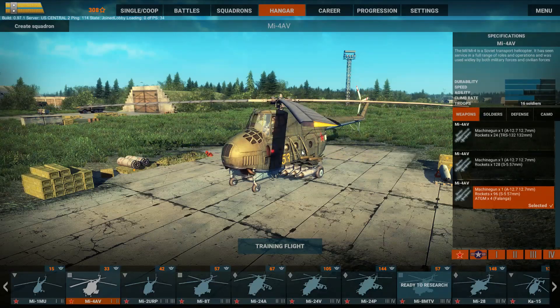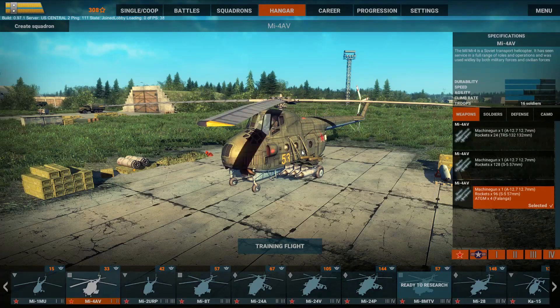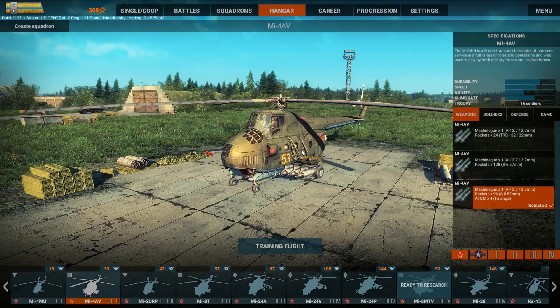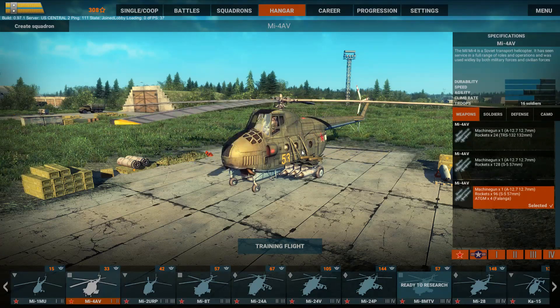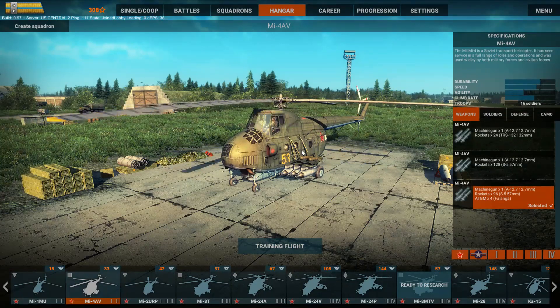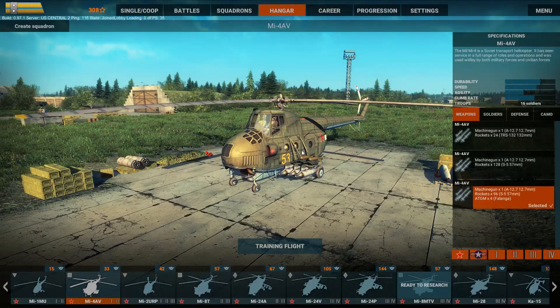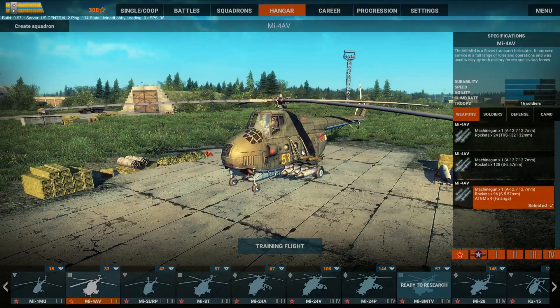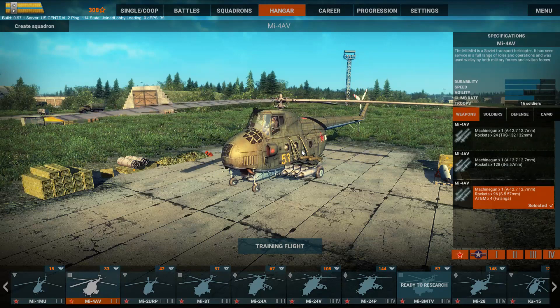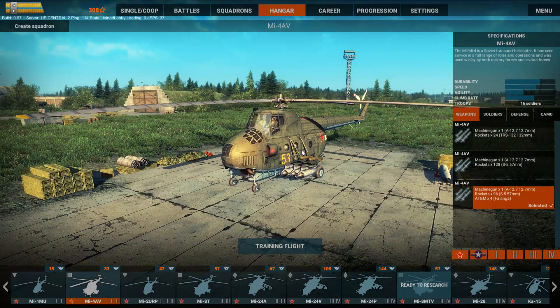Hey ladies and gents, we are back with a Helleborn video. It's been a while since I did one of these. We are doing the Mi-4 AV. The AV version in this game is the attack version that was built. This helicopter was used for everything from firefighting to finding submarines to polar exploration. This was the Russian Huey — this thing was used everywhere.